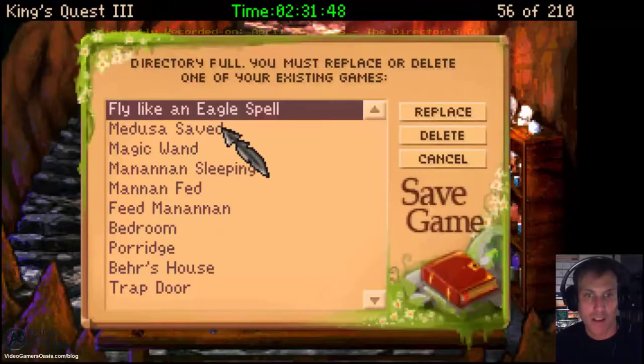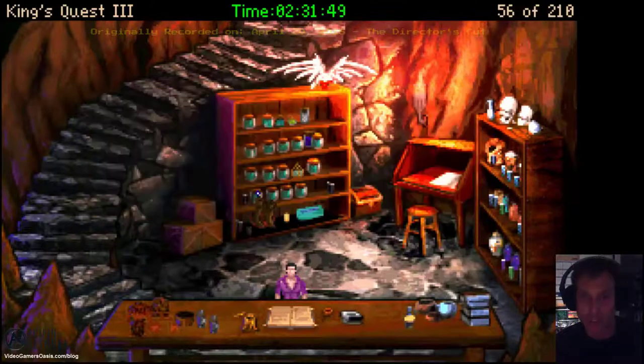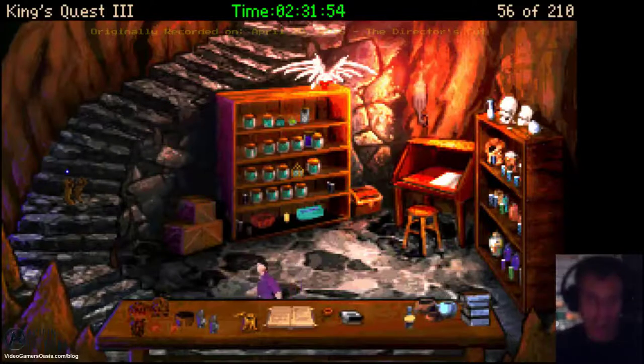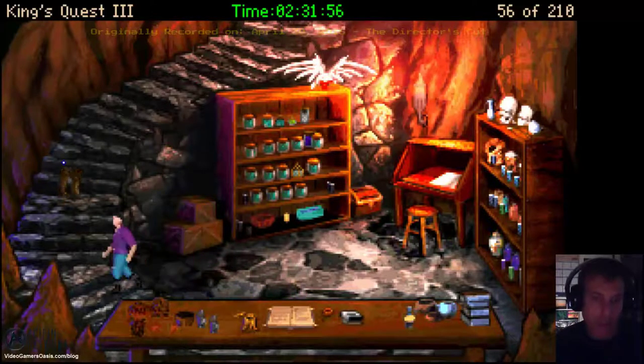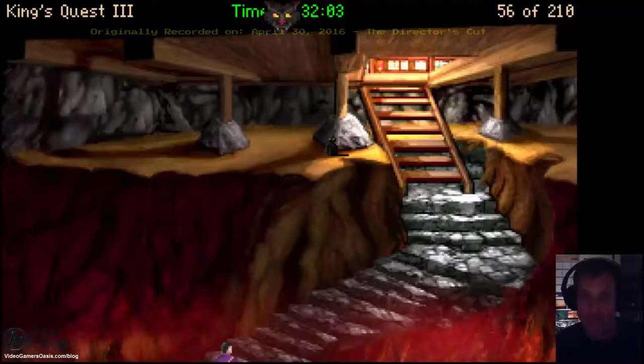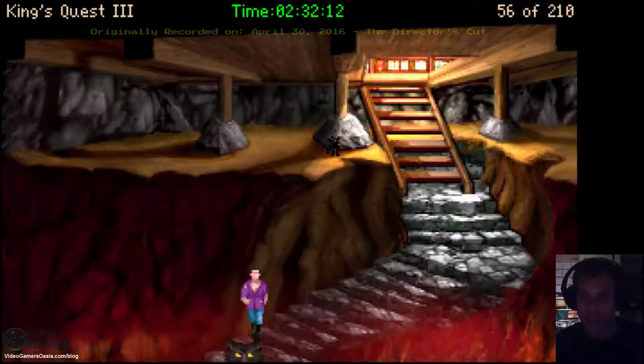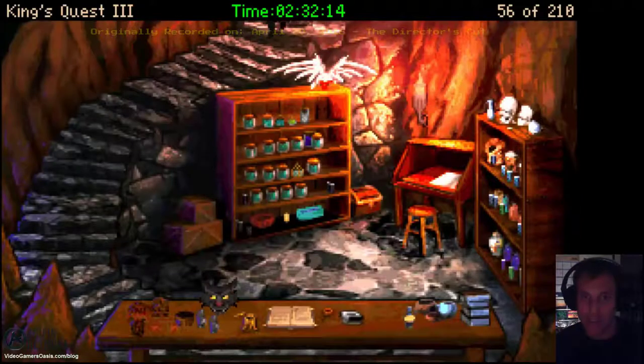Let's save our progress as 'Fly Like an Eagle Spell.' We've done it — we actually did it. We got our spell, we got our potion. We'll use it later — we won't need it right now. But at least we can save it for another time. Watch out for the cat — this doesn't look good. The cat looks like it's going to attack me. Let's go downstairs — maybe it'll be gone when we're back up.